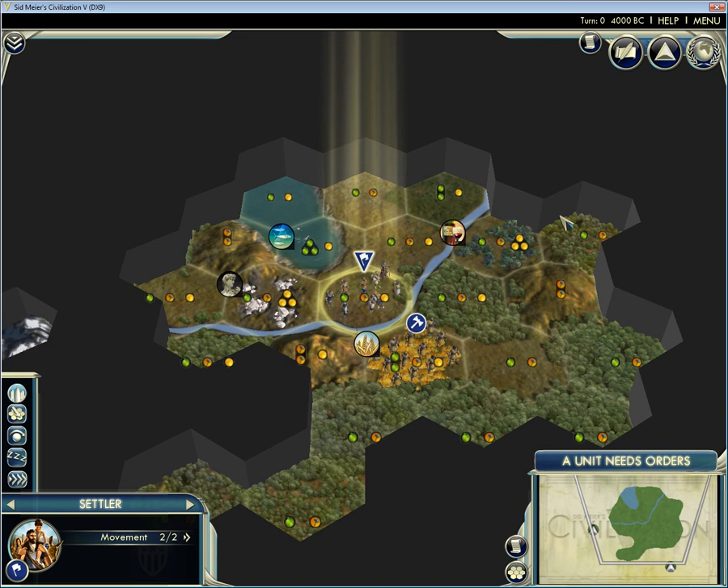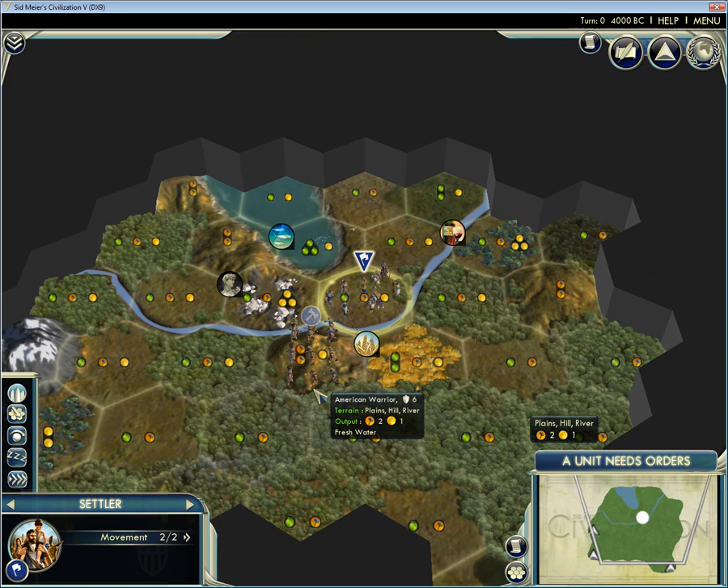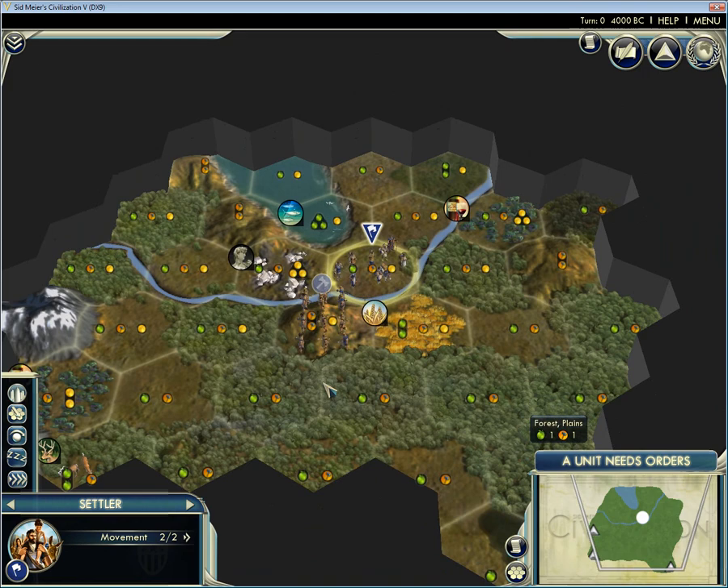I don't see anything that would lead me away from settling in place. Let's just have a quick look-see here. Always liked the American UA, and yes, I'm playing America again — but that's just what he happened to pick and I wanted to do this game. So here I am.